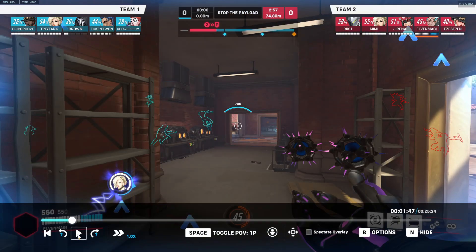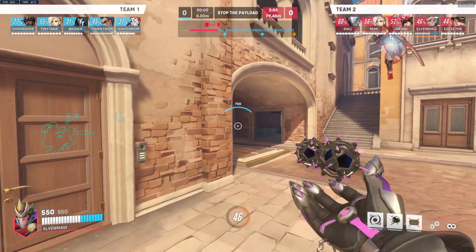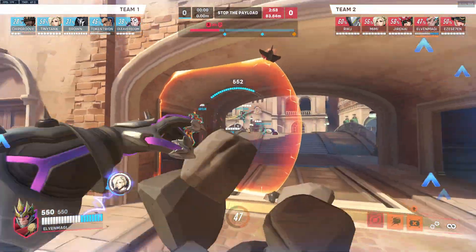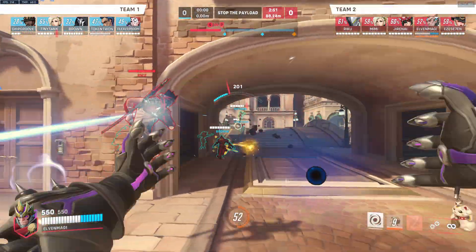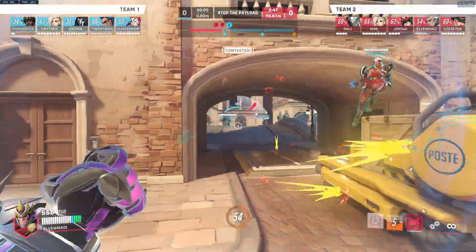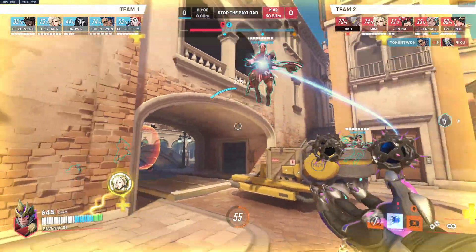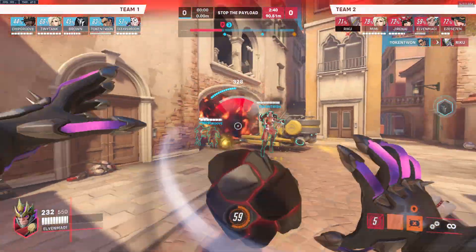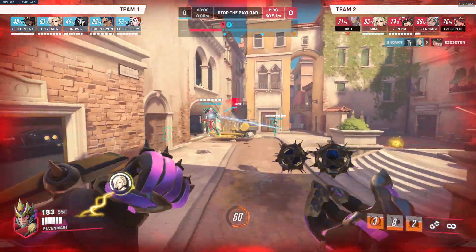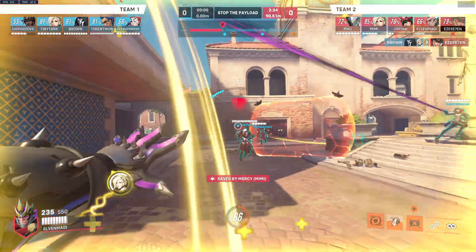I really want to try and pressure this Reaper here because we have all of our cooldowns and a full shield. If we just push up here, even when we see the Junker Queen, we could maybe fully get him. It sucks we're in the face of the brawl comp and our shield is out — we don't have it up here, but honestly this fight is kind of lost, so we should go for next.